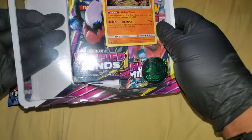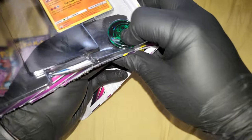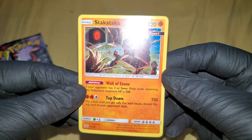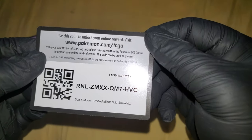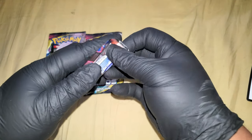Compared to others that do booster pack openings, I don't have the amount of money or sponsors that they do. I don't want to mess up the cards, so I try to get as much cards as I can. Here's a Stakataka black star promo, here's the code for you guys, here's the coin — the Rowlet — and here are your three packs of Unified Minds. Let's get into this one right here.